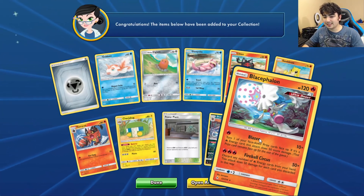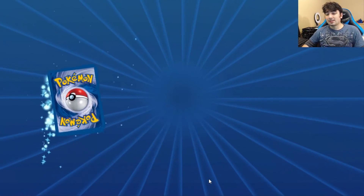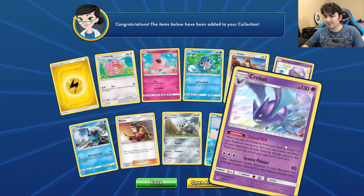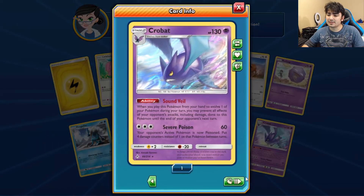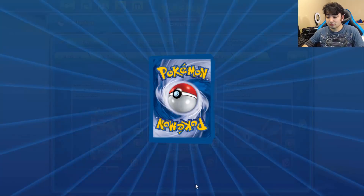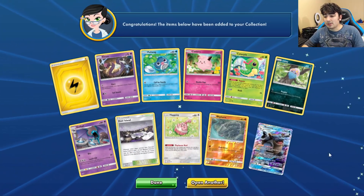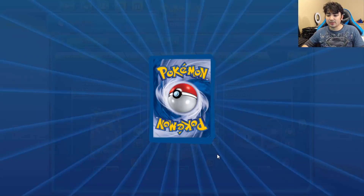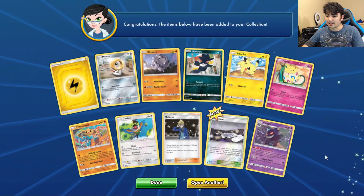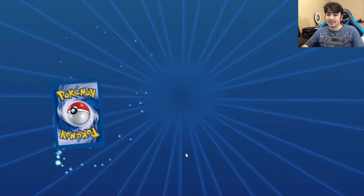First pack gives us a plus Sceptile rare — that makes our full play set, so something to work with there. We also got our first Crobat from the set. Really hoping for some Reshizards though, or Blastoise — I'll definitely take a Blastoise. A lot of people are building Blastoise just to fight off Reshizard but it's actually turning out to be a pretty consistent deck, surprisingly. And there goes our old mascot — that artwork is so cool, definitely gotta be another deck sometime in the future.